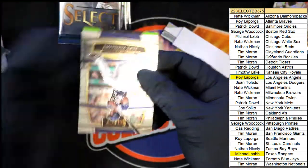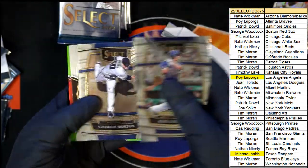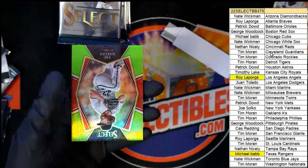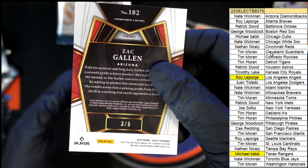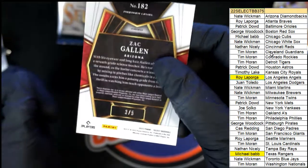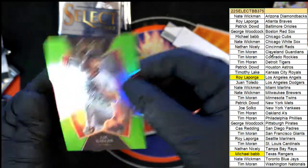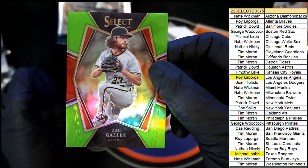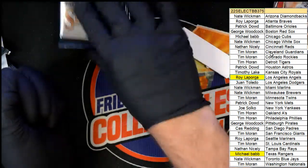Two Angels hits. Zach Galen, Premier level three of five. Three of five - well, there you go. Three of five Premier level Prism.